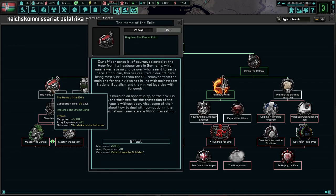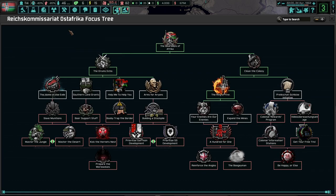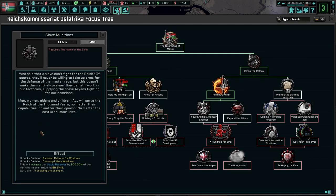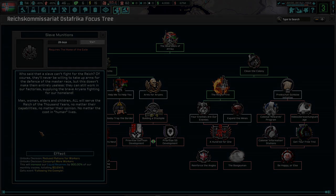Which one do we want to do next? Home of the Exiles, definitely. Followed up with slave munitions. Who said that a slave can't fight for the Reich? Of course they'd never be willing to take up arms for the defense of the master race, but this doesn't make them entirely useless. They can still work in our factories supplying the brave Aryans fighting for our homeland. Men, women, elders, and all children will serve the Reich of the Thousand Years, no matter the capabilities, no matter their opinion, no matter the cost in human lives.